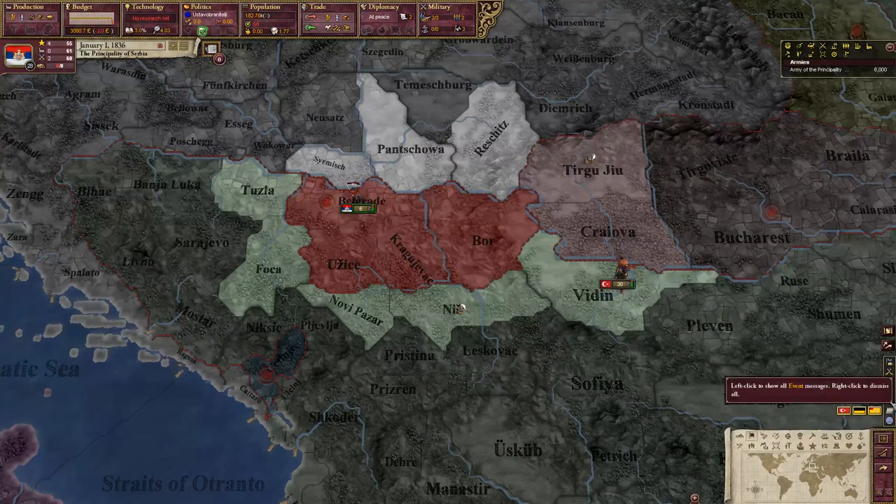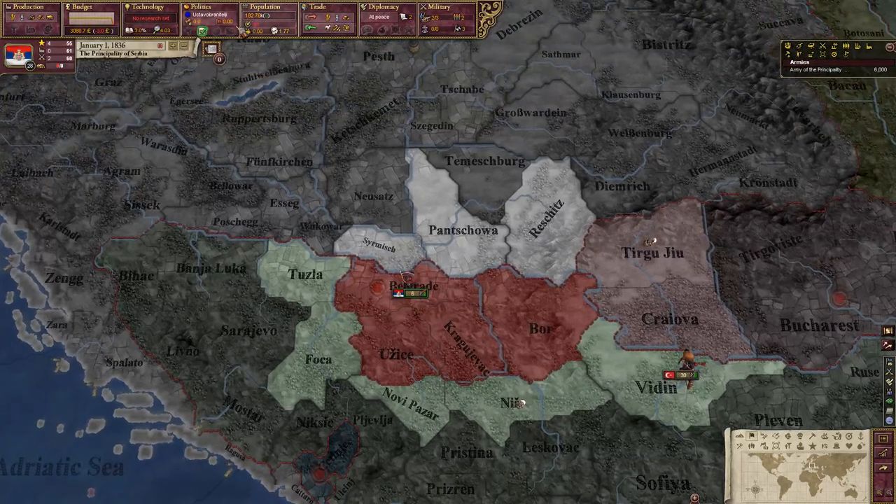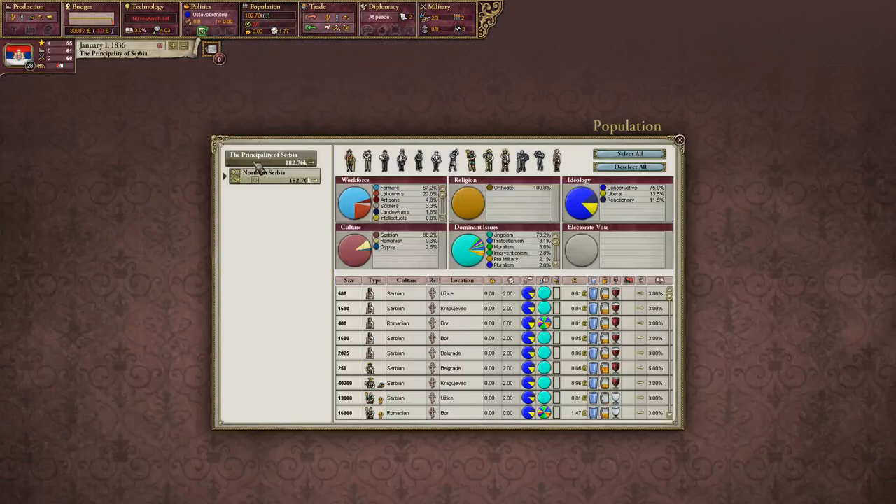That pretty much covers all the map modes. I have a couple notifications over here — they're not really important. I have my options set up so that really big events that affect our nation will either pause the game or show pop-ups. I'll just hop into it and kind of give you some strategy guides as we go.